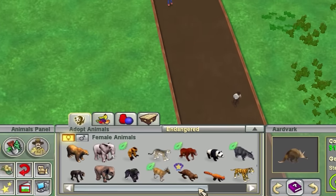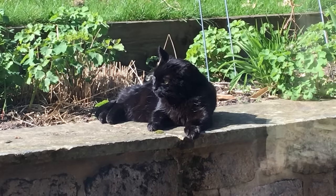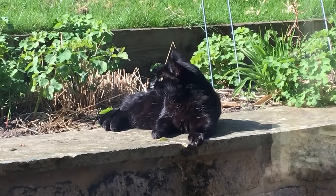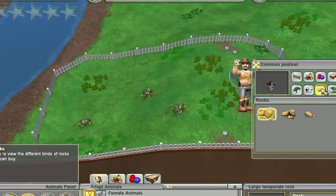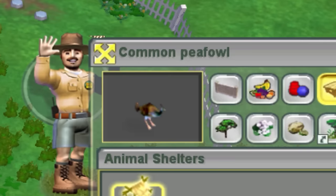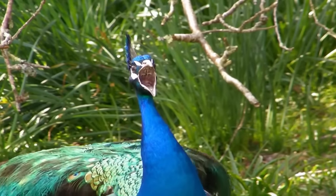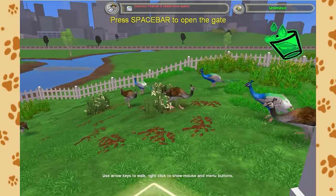When thinking about which animal to pick, a few things came to mind. The first is that Sooty loves watching birds - she is very much the David Attenborough of the cat world, and if she likes watching birds, then perhaps the general public would as well. So I set about building an enclosure full of common peafowl, or as we call them in the UK, a peacock. And I can see why Sooty enjoys doing this.